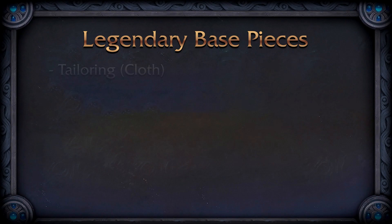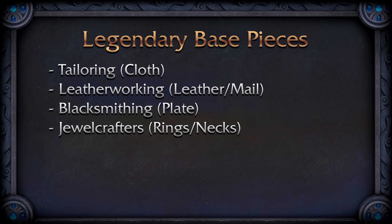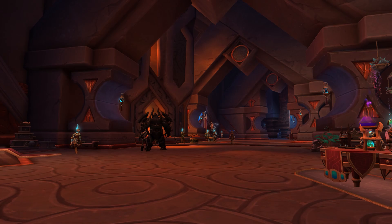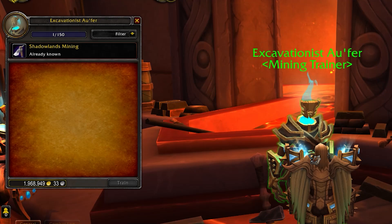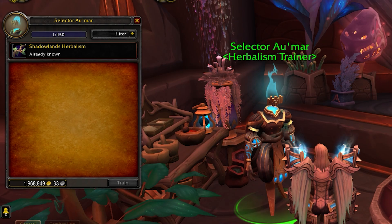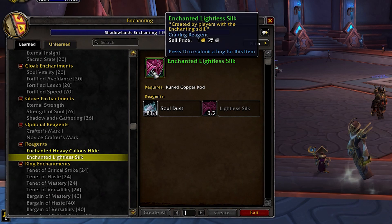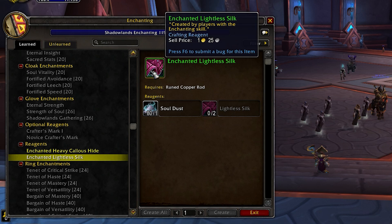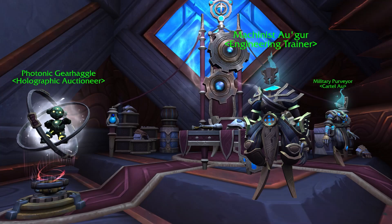Tailoring creates cloth items, leatherworking creates leather and mail base items, blacksmithing creates plate items, and jewelcrafters create rings and necks. The other professions also have nice synergy: miners help enchanters, blacksmiths, and jewelcrafters; herbalists help alchemists and inscription; skinners help leatherworking and enchanters; alchemists help jewelcrafters; and enchanters will probably be the most important, helping leatherworkers and tailors. If you want to make the most gold, go with tailoring, leatherworking, blacksmithing, or jewelcrafting, and sell base pieces or materials on the auction house.